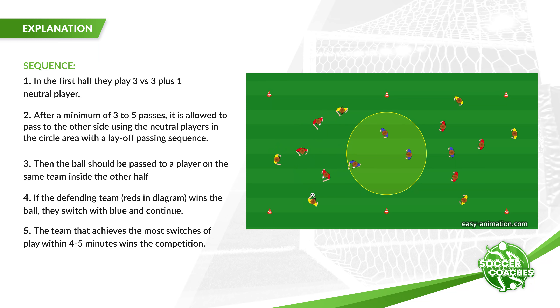In this positional game, we play 6 vs 6 plus 4 neutral players. It is mandatory to play through the center with a layoff combination, which then results in changing the field. The first pass must be played to one of the neutral players within the circle. This player then passes the ball to another neutral player, who then continues to pass to the team in the other half of the field.